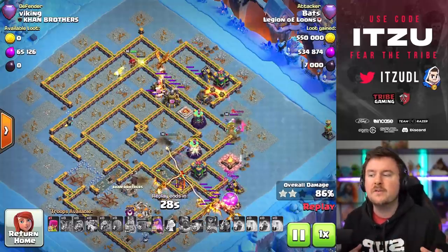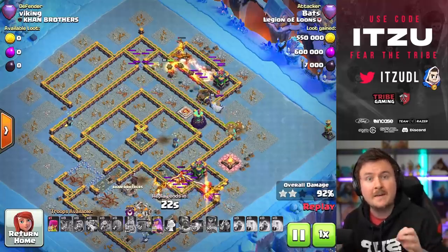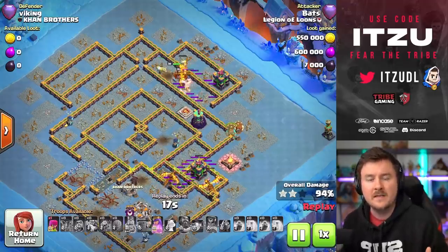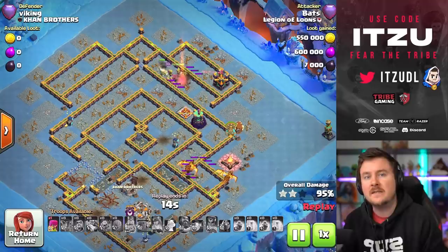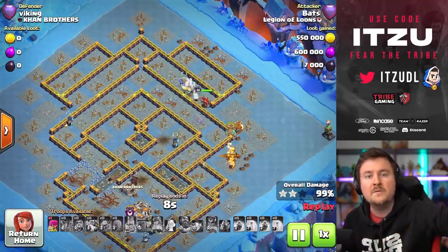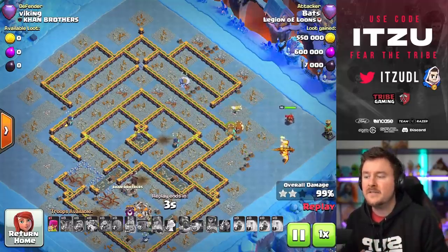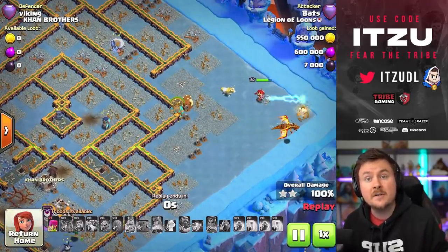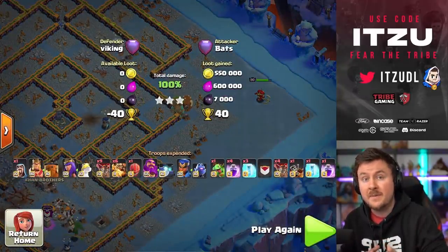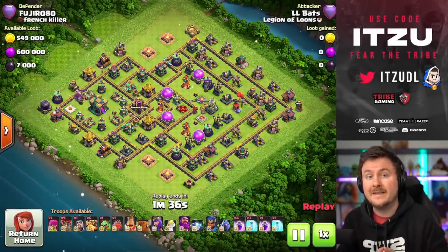I know SuperDragons are known as a really spammy attack, and I agree it's not the hardest attack to do. But at the same time, you can spam and not spam every single strategy out there — even Lalo. Everyone would say Lalo is a really hard strategy to learn, a really strategic strategy, but you can just put a wall of loons down there and it's still Lalo. The point is, every single strategy, even if it looks like the easiest one like SuperDragons, you can master it — you can play it better than just spamming everything into the base without any proper plan. Knowing what you have to go for and what to look out for is an important thing.